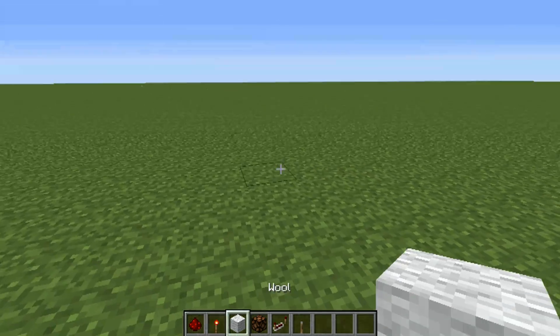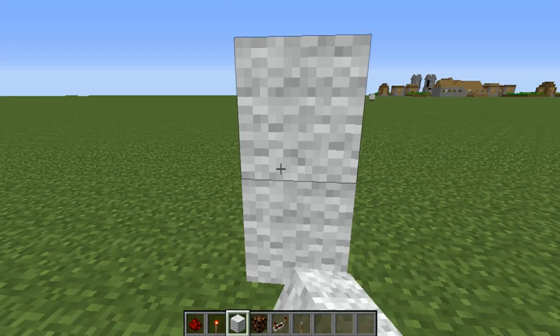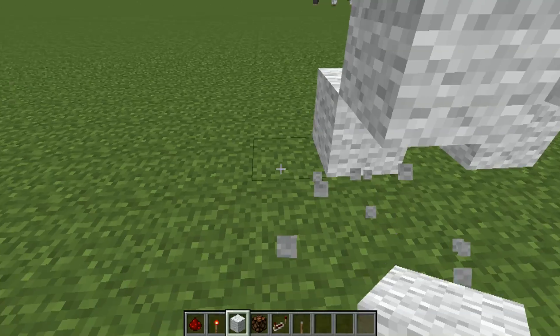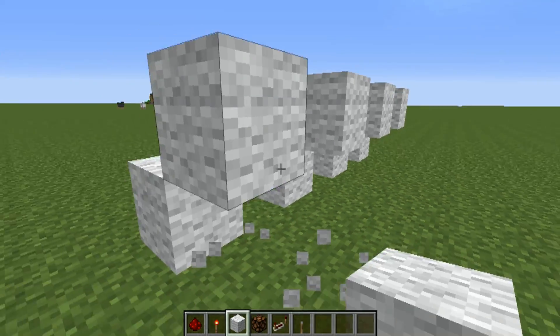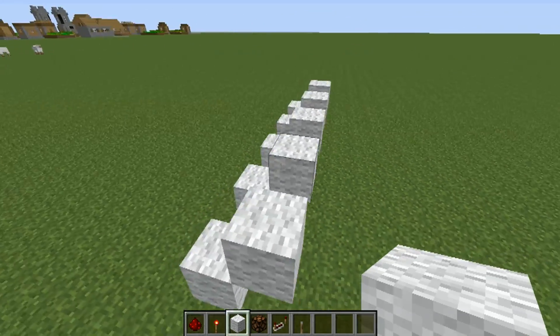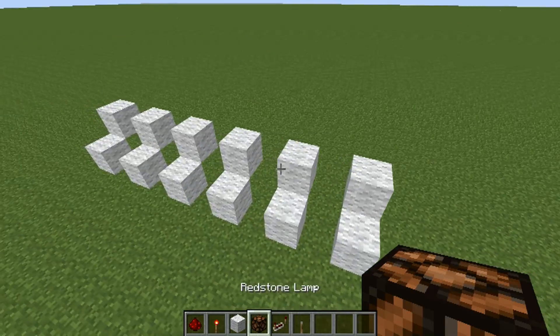This is a tutorial on strobe lighting for Minecraft. Today we're going to make a six light sequence, and as you can see here, I'm just building these diagonal humps out, which will serve as our base for lighting.